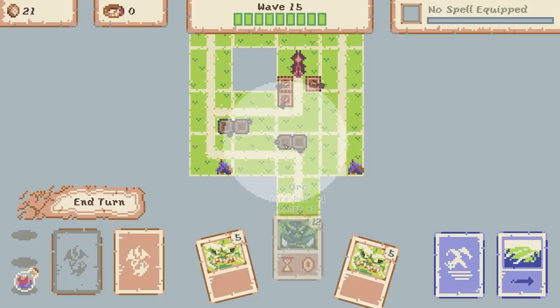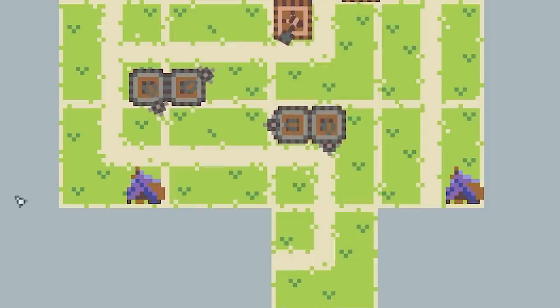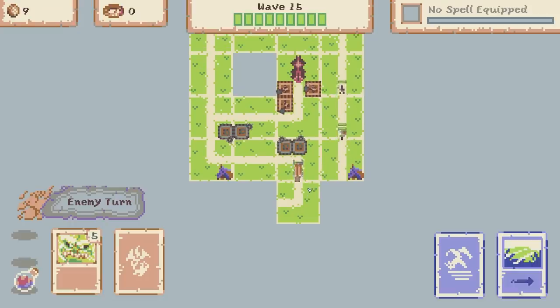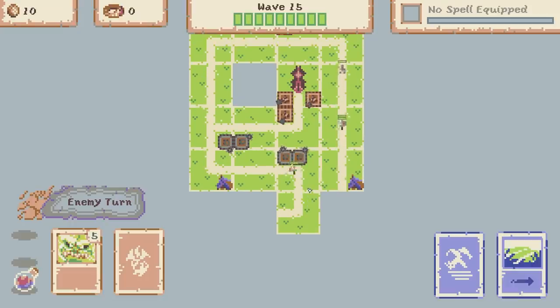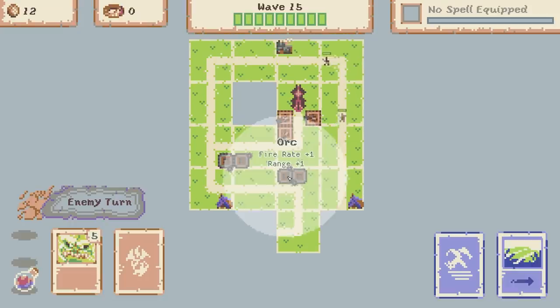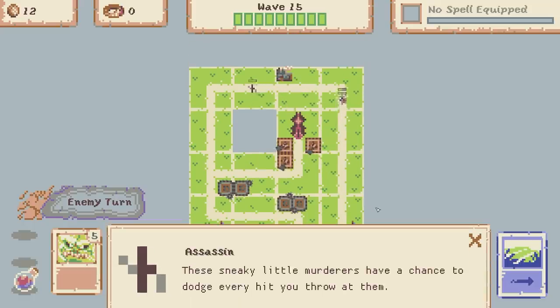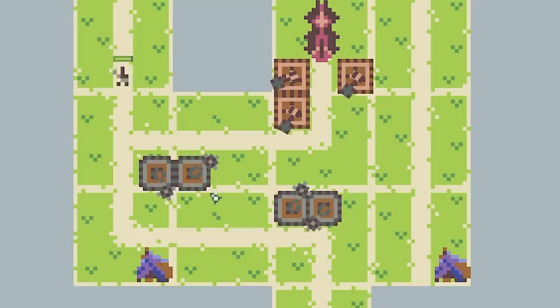21 coins and we've got an orc. I think we'll shove that sort of there - that's going to cover a decent area. Let's end our turn and keep an eye out for any new enemies. This wave seems quite easy. The bottom one's completely destroyed - those two orc towers are so good. Gotta watch out for the assassin though because he can dodge bullets, which means he could make it through. It's just chance.